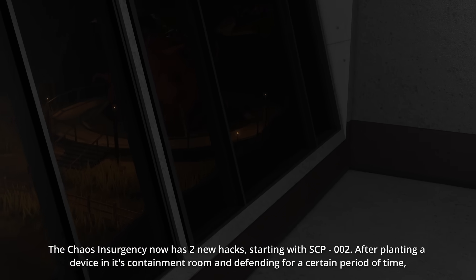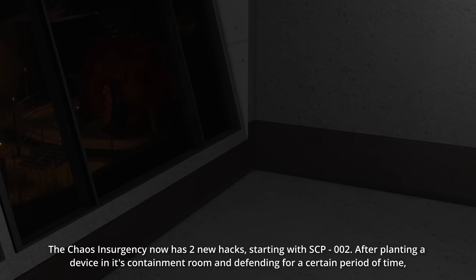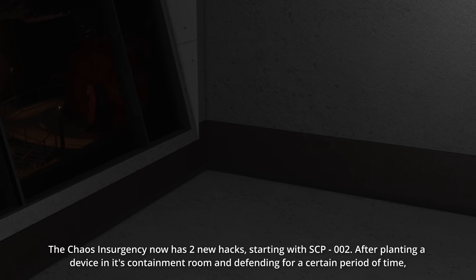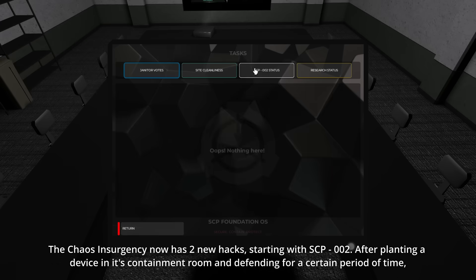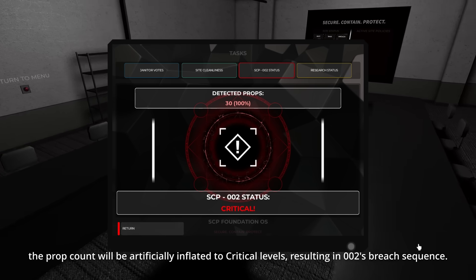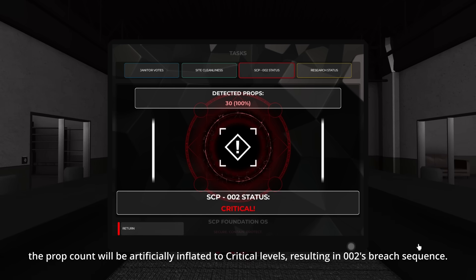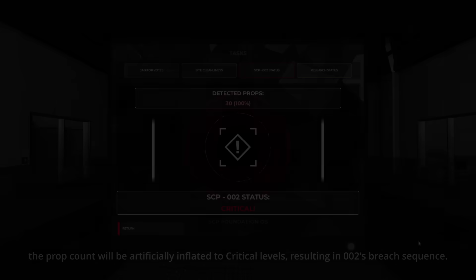The Chaos Insurgency now has two new hacks. Starting with SCP-002: after planting a device in its containment room and defending for a certain period of time, the prop count will be artificially inflated to critical levels, resulting in 002's breach sequence.